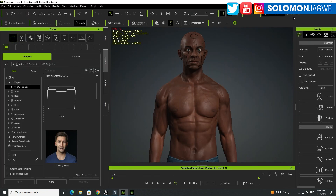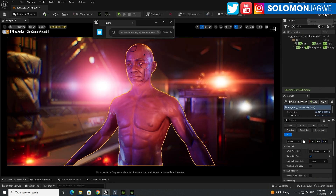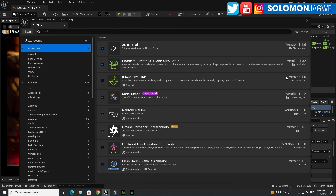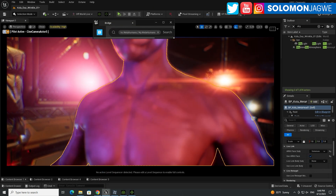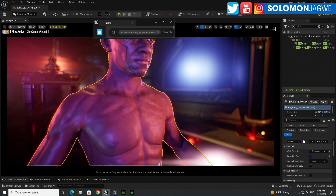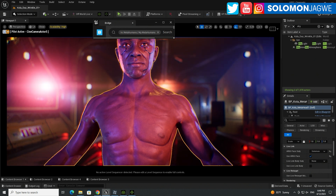To check your version, go to Unreal Engine, Settings, Plugins, then look at the installed ones. Find Character Creator and iClone Auto Setup and confirm the version number is 1.3.2. I was using 1.3.1, which works, but 1.3.2 fixes a seam issue. With 1.3.1 you get a seam between the head and the body, so make sure you have the most recent version — 1.3.2, which is coming out this week.